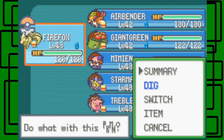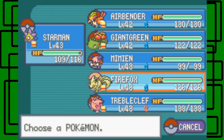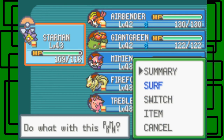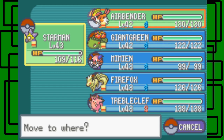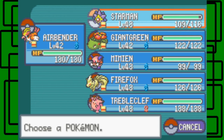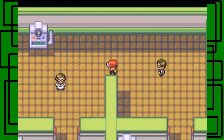Let's switch to Starman. Although Airbender and Venusaur — Giant Green — haven't been to level 43 yet. I didn't mean to use a move, I wanted to switch. Let's switch to Airbender.